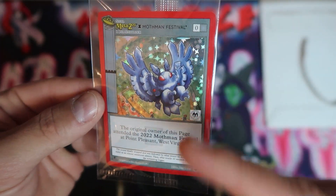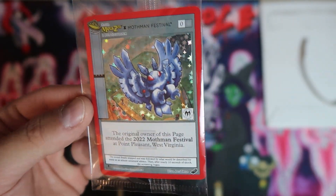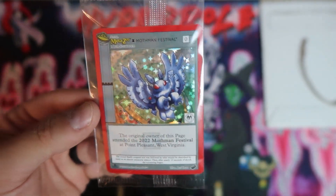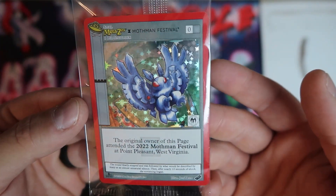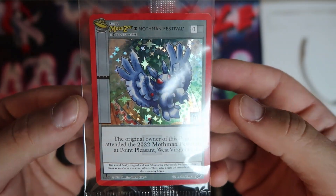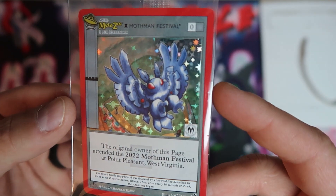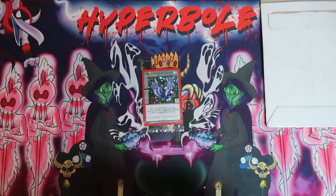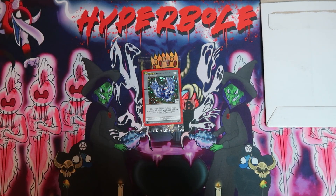It'll be curious to see the next one. Obviously CryptidCon's coming up soon, but the next festival I'm aware of is going to be the Loveland Frogman Festival, and that's located in Ohio too — a couple hours away from me. That's in the March 2023 timeframe, so we'll pay attention to more details as they release. Super pumped that we got this. The card reads that the original owner attended the 2022 Mothman Festival at Point Pleasant, West Virginia. That wasn't a bad drive for me — I'm located in Youngstown, Ohio, so it was just a couple hours south. I will attend those in the future as well, especially if MetaZoo continues to go there, and I assume that they will. It was a pretty successful event.